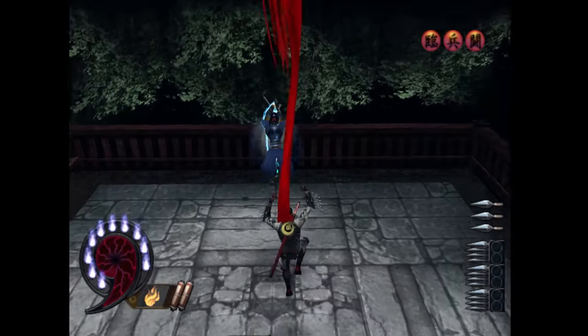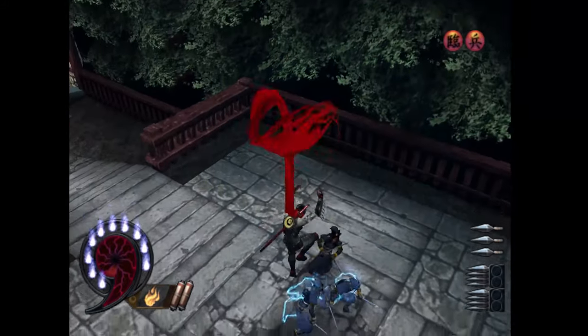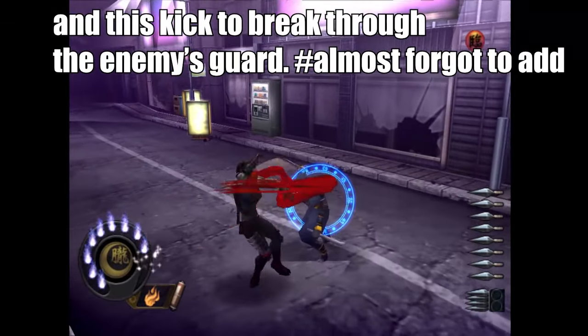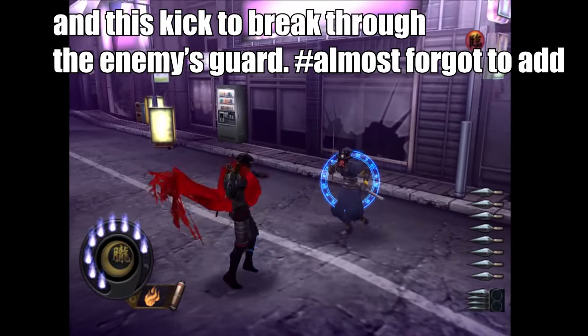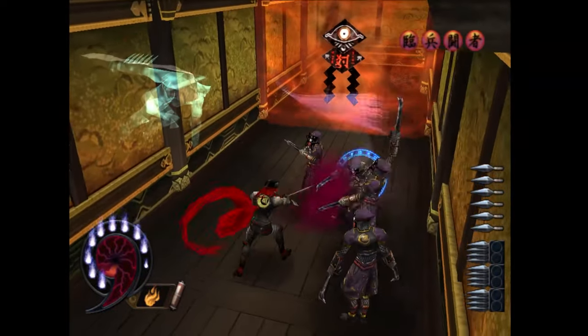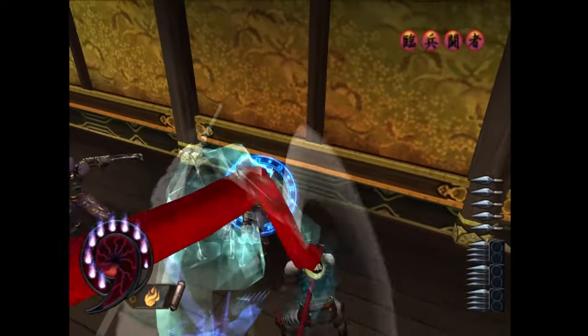At the height of a double jump, you can press triangle to unleash a kunai burst and paralyze several enemies at once. Don't sleep on the kunai - they are an integral part of the gameplay and will greatly help you perform Tate in the stages.